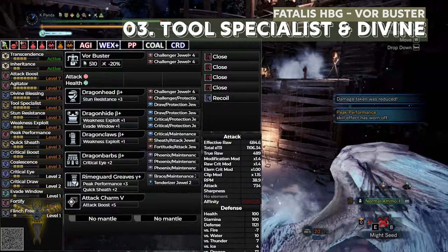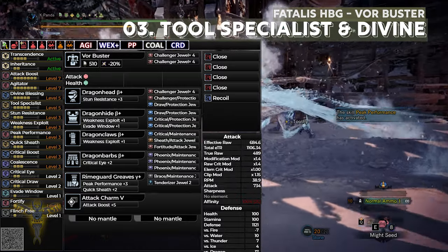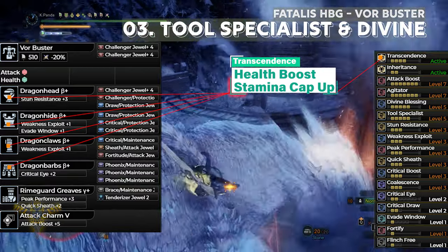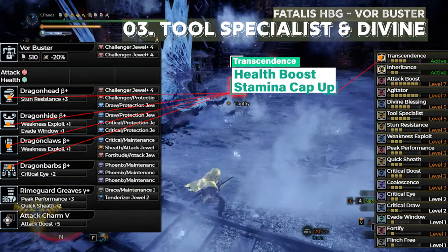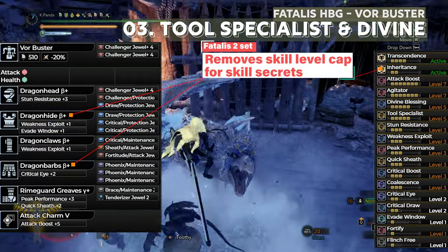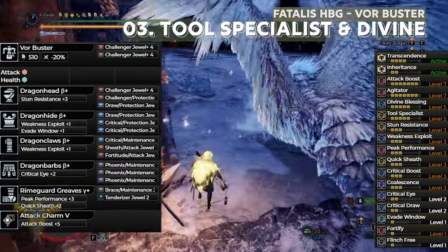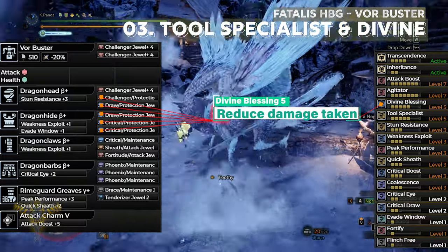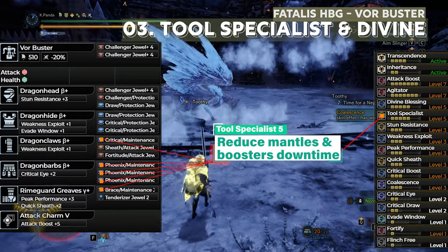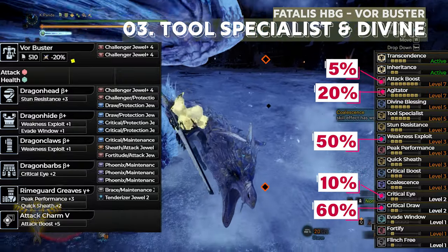The third build uses the Fatalis Heavy Bow Gun with 4-piece Fatalis for Transcendence, which gives Health Boost 3 and Stamina Cap up — pretty good for clutching since Clutch Claw eats up stamina very fast. It also has the 2-set Fatalis bonus which unlocks the capacity of skill secrets. Unfortunately, it doesn't have Frostcraft here. This is for people who want more utility like Divine Blessing and 2 Specialists, but with more utility skills we have to give up some damage, so this build has the least EFR of all the builds. With Agitator's affinity, we will have 105% affinity.